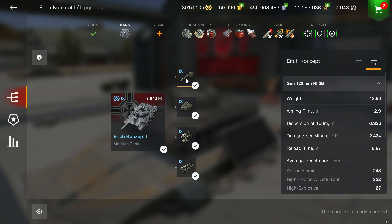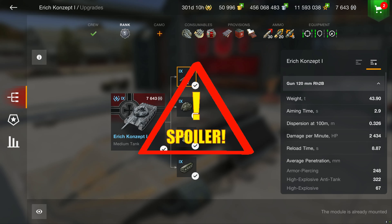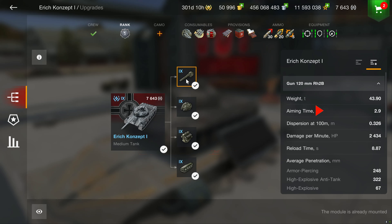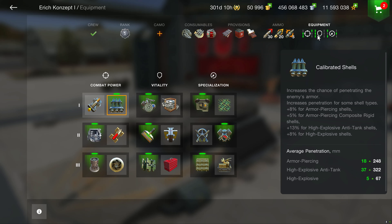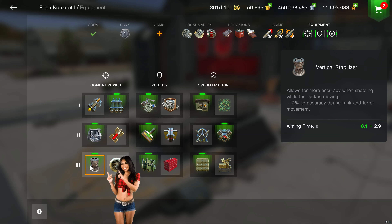First, let's outline this 120mm gun that — spoiler alert — is maybe this Hoopty Wagon's only redeeming feature. It provides an aiming time of a decent 2.9 seconds. The accuracy is a less than desirable .32. DPM is an average 2434 with a reload of 8.87 seconds — that is with these provisions and equipment settings. I'm going for the calibrated shells for more max penetration. You could also try the Refine Gun for cleaning up the accuracy, but so far I haven't found the need.